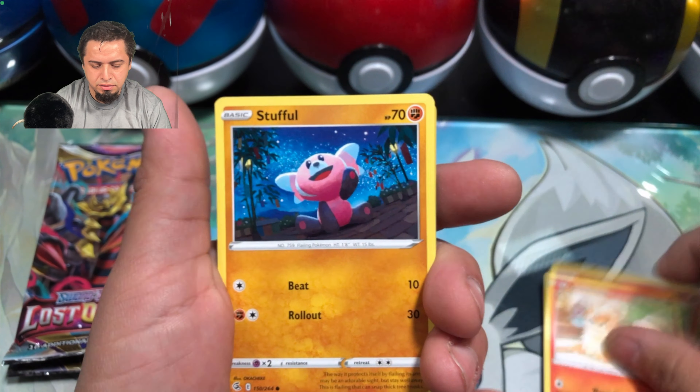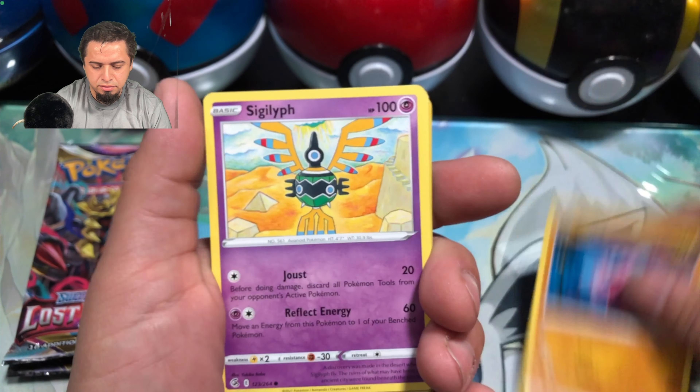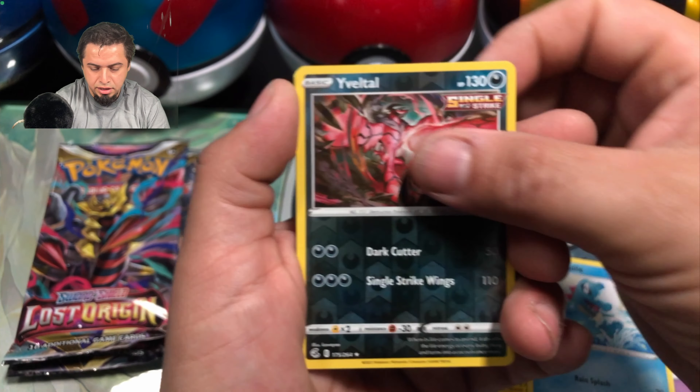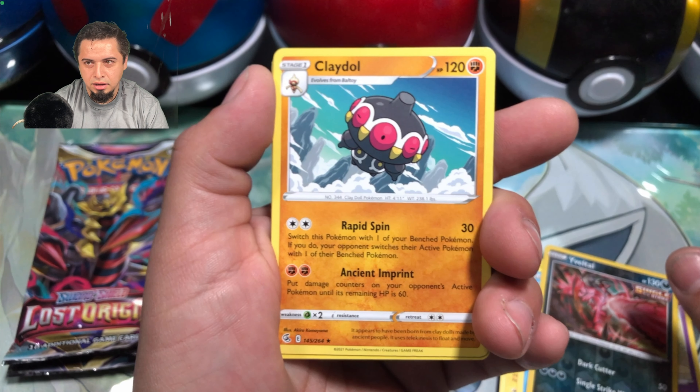Let's just go straight into it. Growlithe, Stuffle, Siglyph, Toxel, Toadol. Got a Reverse Evolto and Play-Doh.